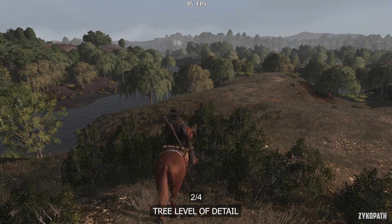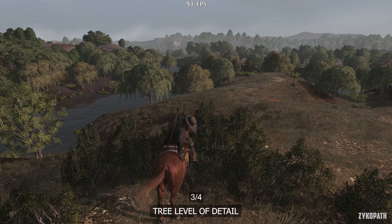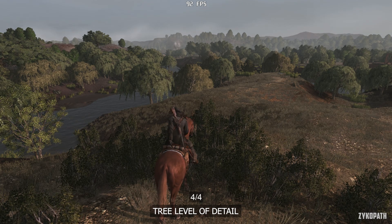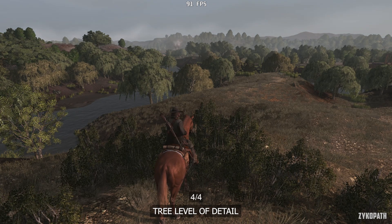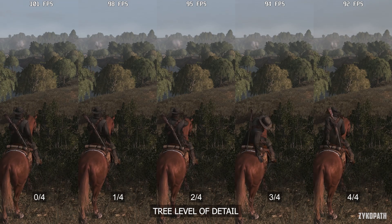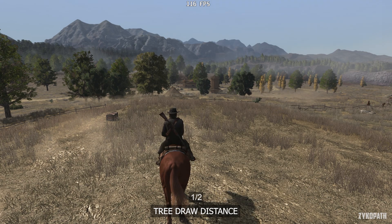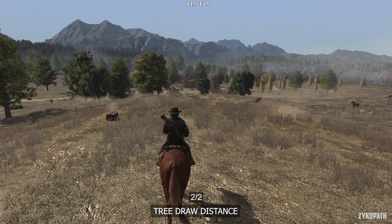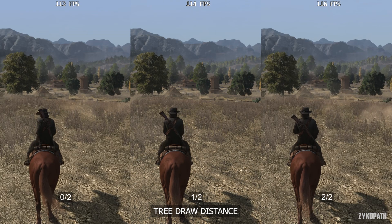The Tree Level of Detail setting is self-explanatory, with each option gradually affecting image quality and performance, although the performance impact can be bigger in some areas even when not many trees are visible. I recommend the 3-out-of-4-bars option for the best balance. The Tree Draw Distance setting controls the LOD quality of distant tree billboards — not the distance at which trees appear and disappear — and performance-wise there seems to be no difference, so just max it out.